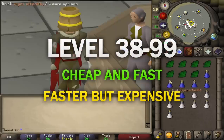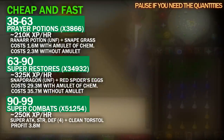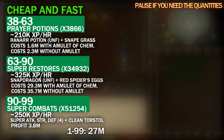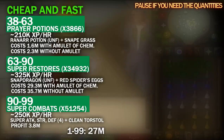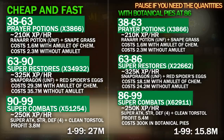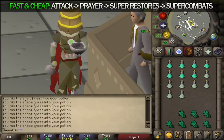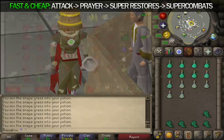So once you hit 38, there are two main pathways to 99. Overall, the cost from level 1 to 99 with the cheap fast route is only 27 mil with the amulet of chemistry. But you can save even more money if you use botanical pies. From level 86 instead of level 90, if you made super combat potions to 99, you save yourself 11 mil you would have spent on super restores. You also make around 5 mil profit from the super combats, which changes the entire cost from level 1 to 99 to only 15 mil — which is ridiculously low.